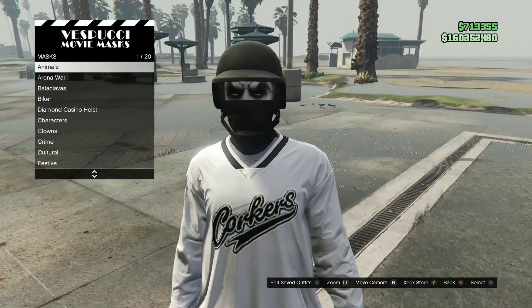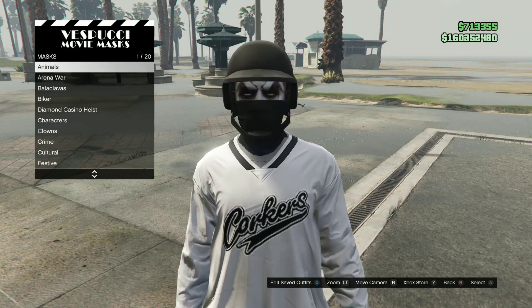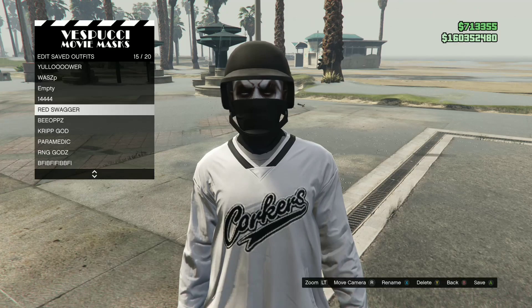Your glitched gator mask should now be underneath your glitched bulletproof helmet. You can save this as an outfit, and remember, this does work on basically any helmet — you can put it on a combat helmet if you want.